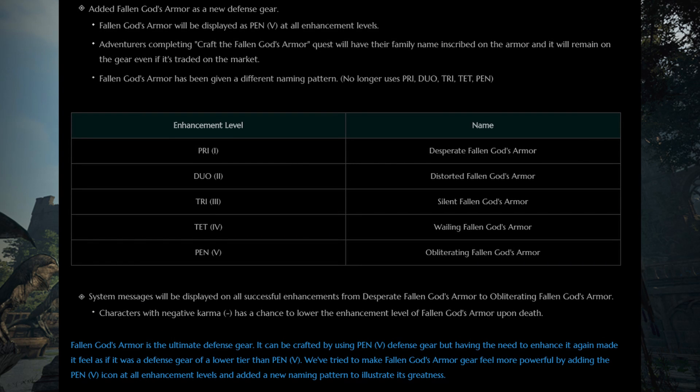Falling God armor was added as well. You can order the Flame you need to craft Falling God from the Central Market, or you can grind the Turo Zone for the Straight Drop or the Embers — you need 100 Embers to craft the armor. There is more on that in a separate video.